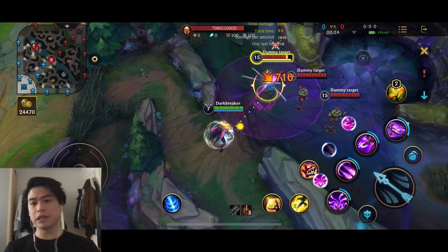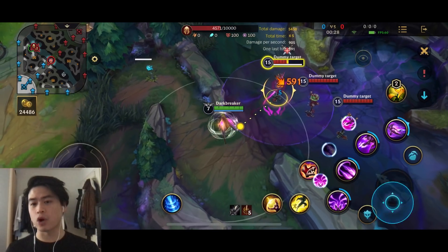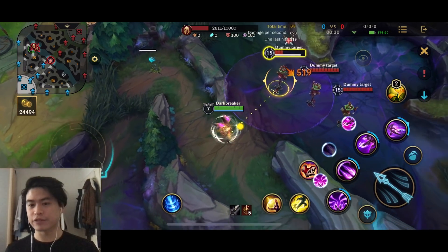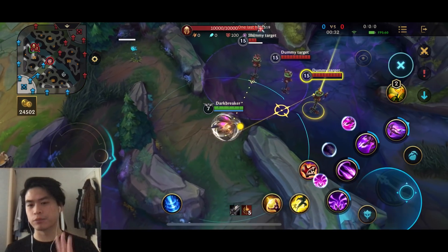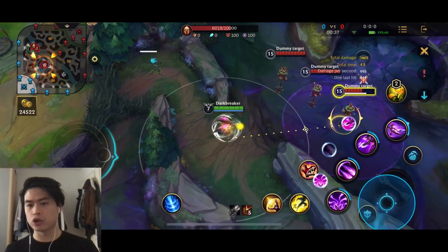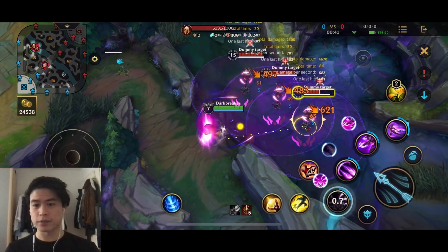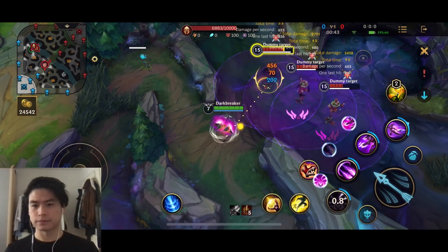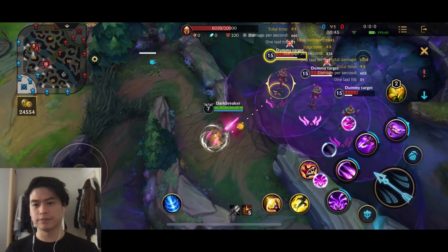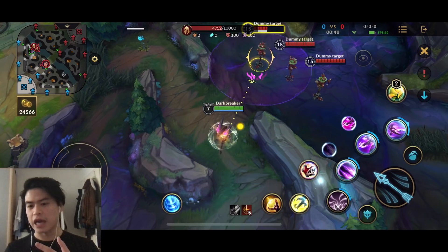Let's talk about the abilities. Kai'sa's passive is going to mark the opponent with Plasma, and after 5 hits it's going to proc and do additional damage. Also, your teammates can mark the opponent with Plasma by applying CC onto the opponent. The first ability does splash damage - you can splash onto the opponent.